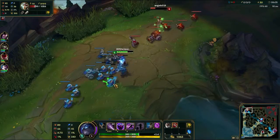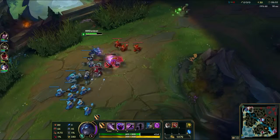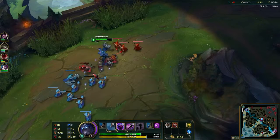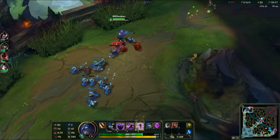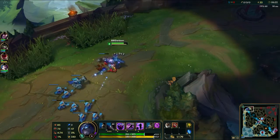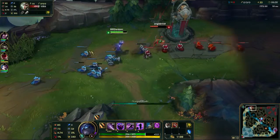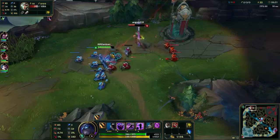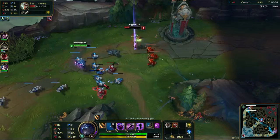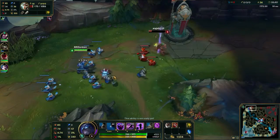Sunfire Cape deals magic damage, which is mitigated by MR. If I go Abyssal Scepter, that gives me additional AP but more importantly a way to reduce the enemy's MR, making the Cape more and more effective. Without a source of magic penetration, the Sunfire Cape will peak mid-game — even though it has late-game scaling, it's just a garbage item at that point. The only thing it really does for you then is help you push the lane, and your other items should hopefully help with that.